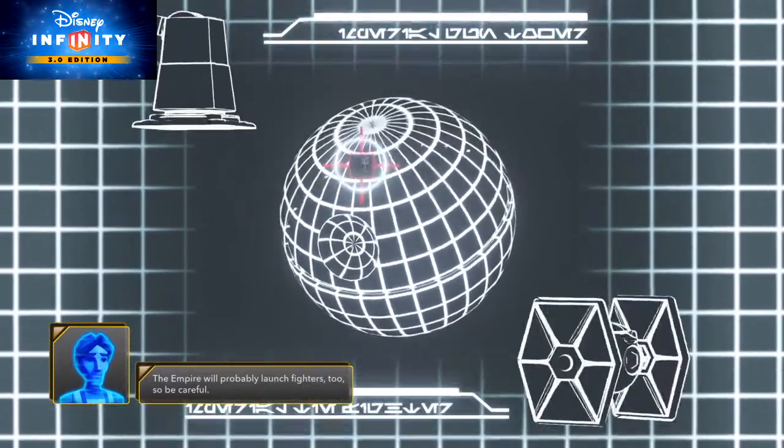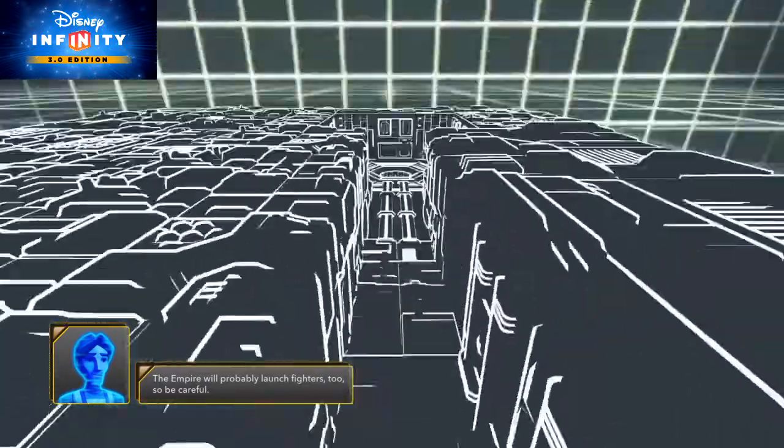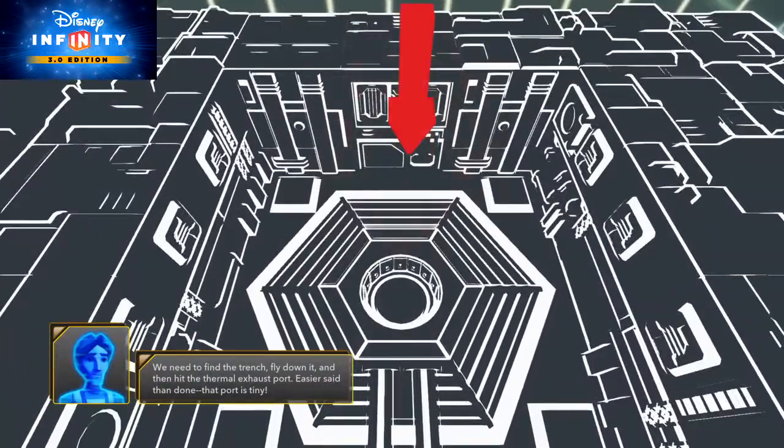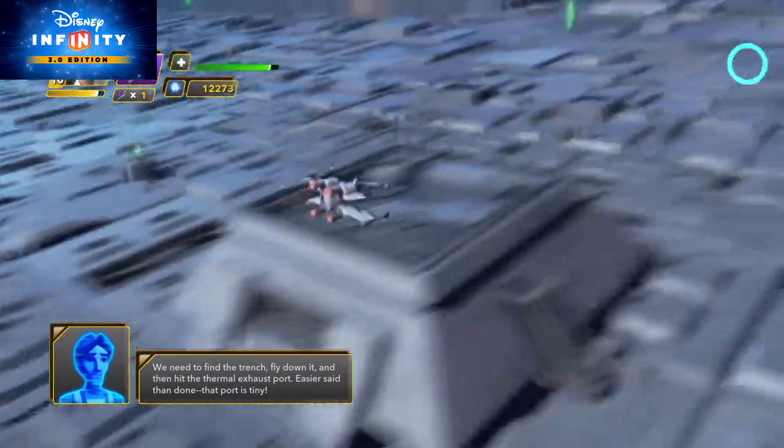The Empire will probably launch fighters too, so be careful. We need to find the trench, fly down it, then hit the thermal exhaust port. Easier said than done. That port is tiny.